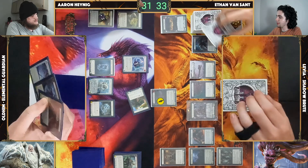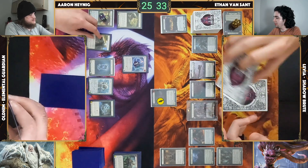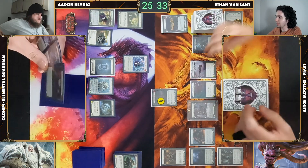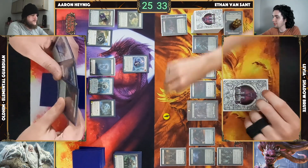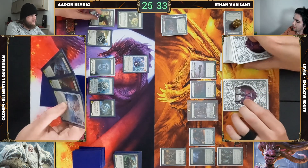Cover two, take six. I'll peep top — that card does unique things, we'll leave it. Pass to you. Start of my turn, Tunic will tick up.